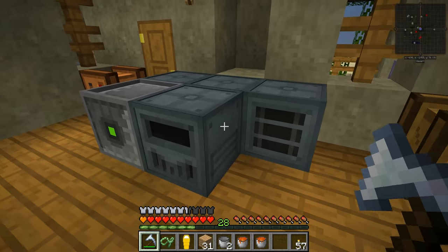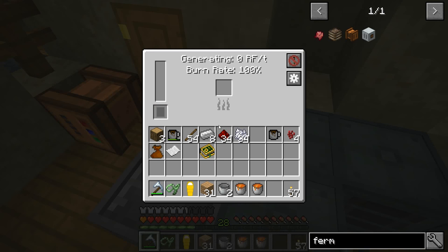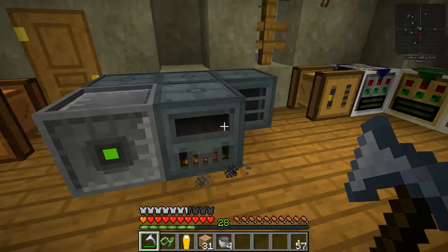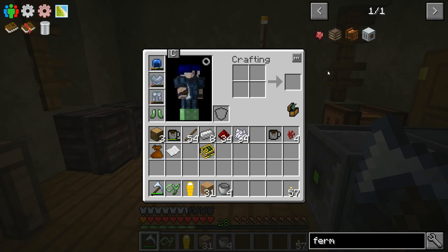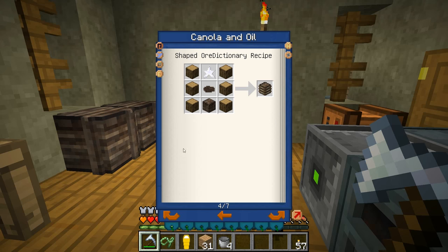Let's move on to some other mod stuff. What I really need today is some better power generation. Right now all I've been using is these two sterling generators, feeding them lava, and they are extremely slow. So we need something better. I want to try something I've never done before — there's a lot of options in this pack for power generation.